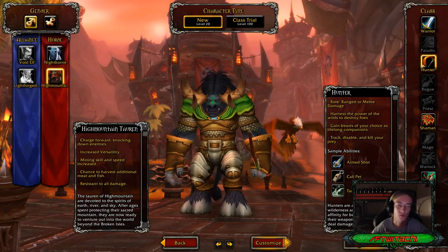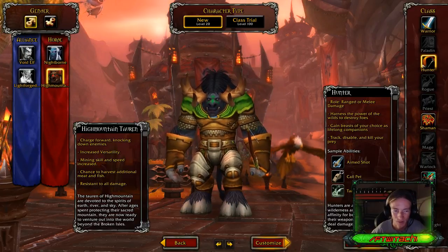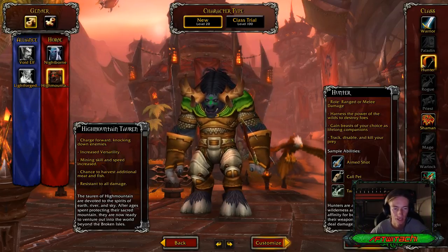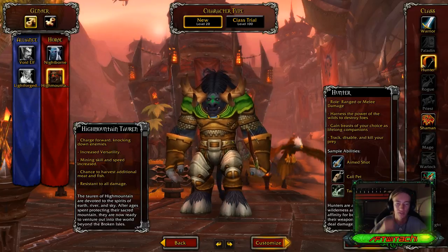What's up everybody, High Mountain Tauren. With the traits of charge forward, knocking down enemies, increased versatility, mining skill and speed, increased chance to harvest additional meat and fish, and resistance to all damage.